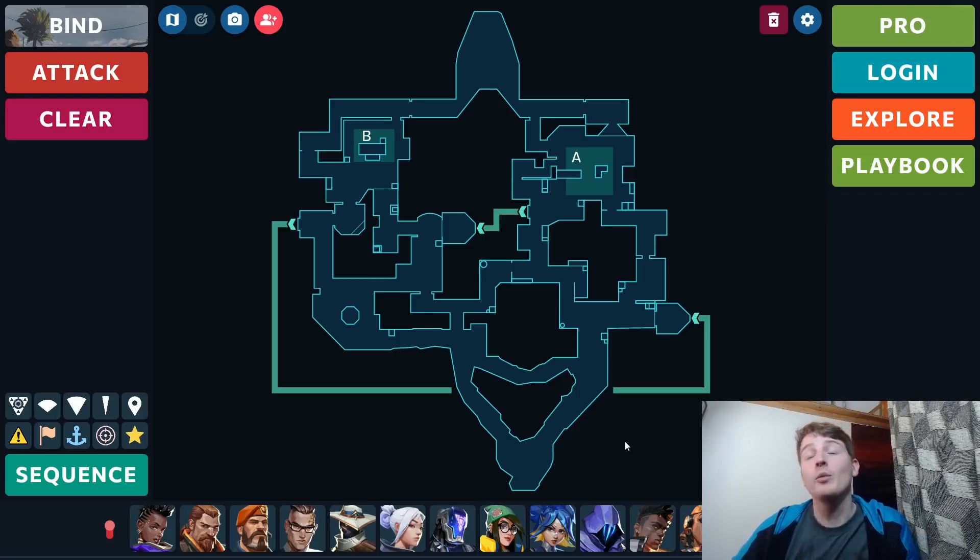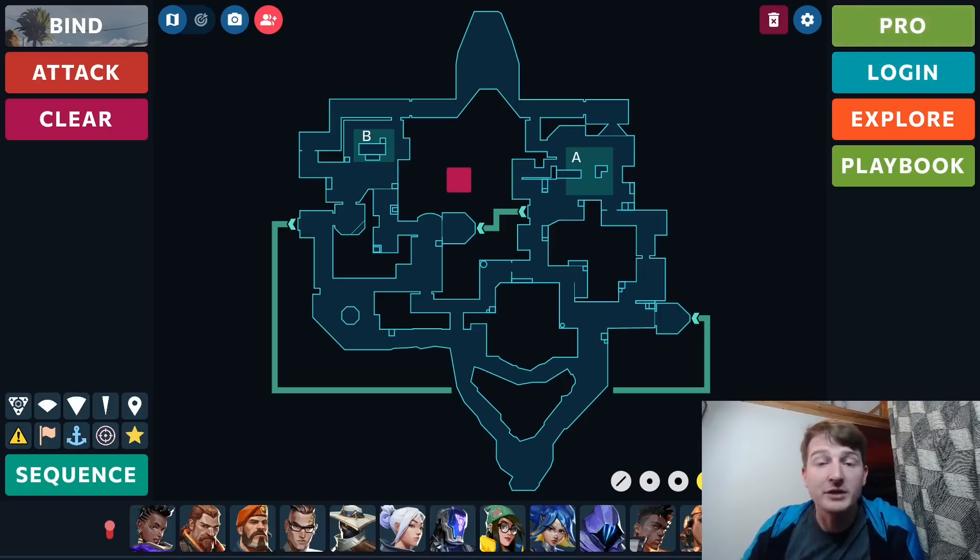I think Fade will have some potential on Bind. She's more of a close-up agent and doesn't have the range Sova does, but on Bind that's absolutely fine. There are plenty of close little corners — like Hookah, U-Hall, Garden, Showers — where you'd want to clear. So I do expect Fade to see some pick rate on this map, and she could be a pretty decent option for that information-gathering role since Sova wasn't really doing that well here anyway.